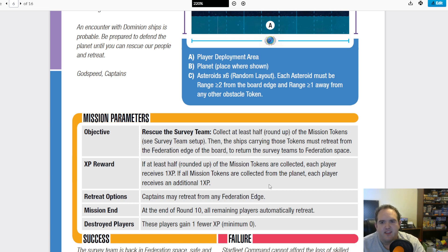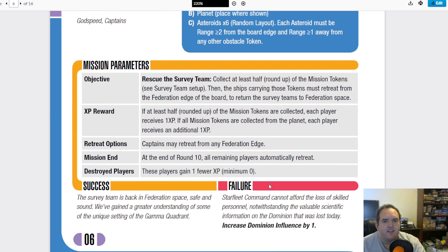If you get at least three teams, you get an XP. If you get all five teams, you get a bonus XP. At the end of round 10, you're all going to retreat anyway. If you die, you lose an XP, down to zero.